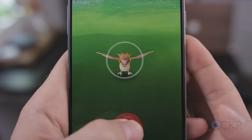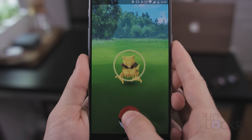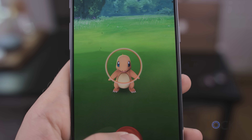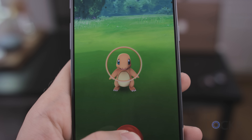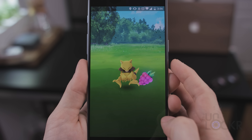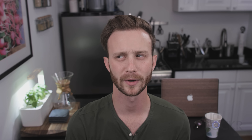Each color signifies how hard it is, using what you're currently using, to catch that particular Pokemon. Green is the easiest, yellow is a little harder, orange is pretty hard, and red is really hard. You can actually change the color of the ring by using raspberries in your inventory, which help make a Pokemon like you, and also by using different Pokeballs like Greatballs and Masterballs. Regardless of the size and color of the ring, the goal is always to get your throw within the colored ring, not just the white one.